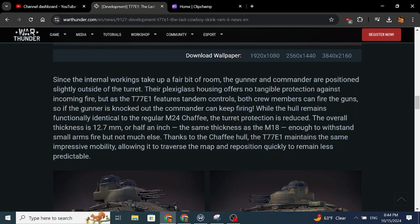The hull is M24 Chaffee, so not very protected — at a very strong angle you might deflect one shot, but probably not against what you'll be facing. Overall turret thickness is 12.7 millimeters, which is around the cap for 50 caliber penetration, meaning any weak point on that turret will be penetrable by 50 cals.